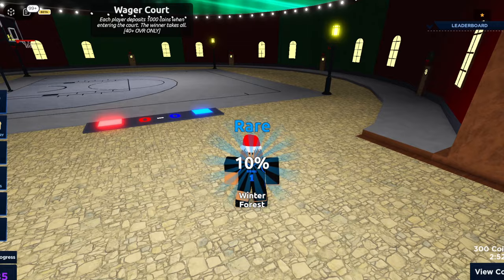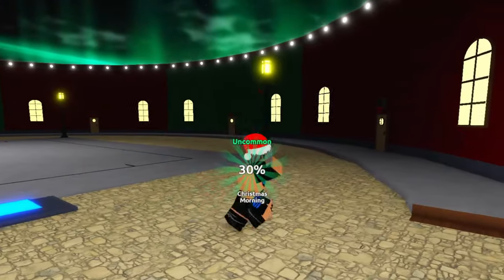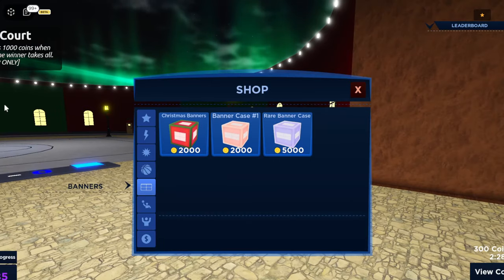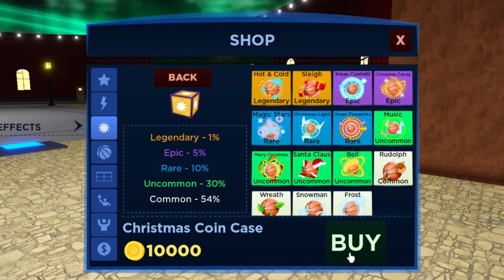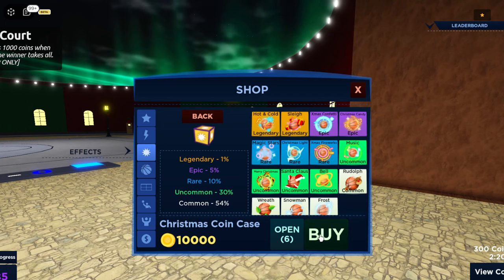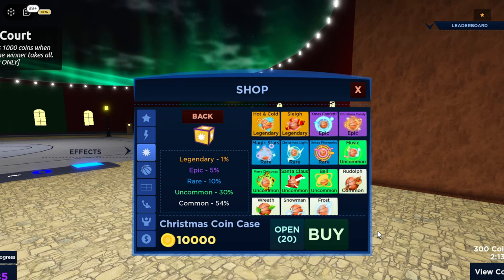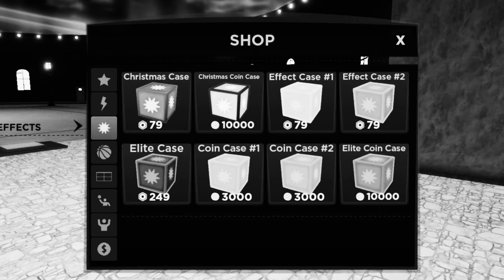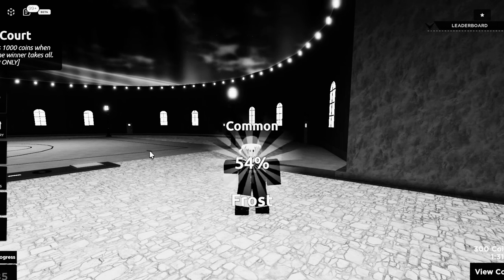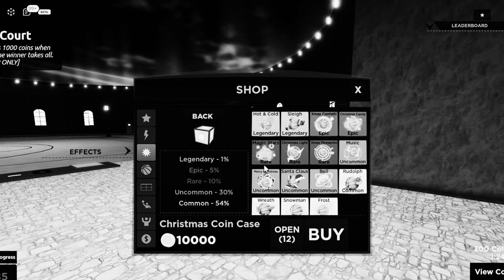Reindeer, Winter Forest, Christmas Morning — alright, we got a legendary so it's a W. Let's go back to effects. I'm spending 200k coins right now, just spamming. Seven packs in and I've got straight mid. This is not funny — I feel like the devs are pranking me right now. Like, where are the cameras? It's not funny anymore.